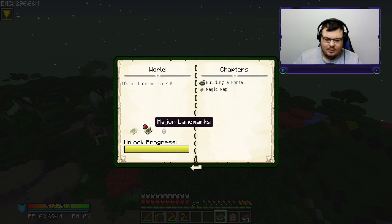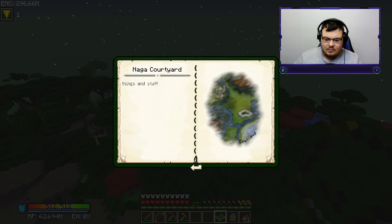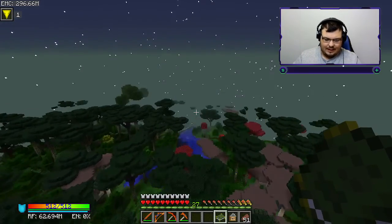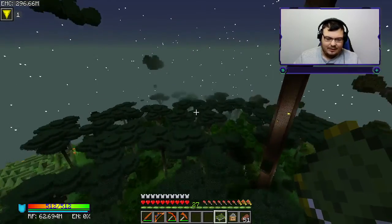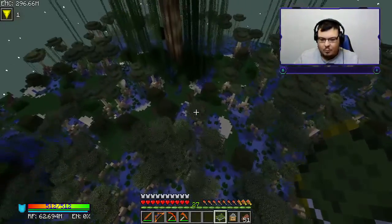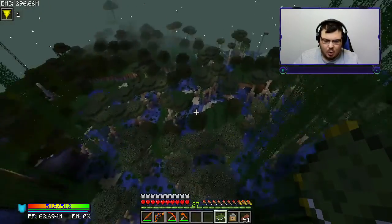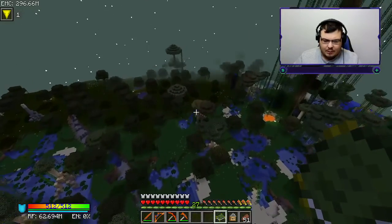We've already done those major landmarks - both of them. The next one is this one here and I have no idea what it is. This is the first time I've ever done this mod, so I really have no idea what I'm doing. This is a swamp biome and we need to find the boss's lair somewhere in the swamp.